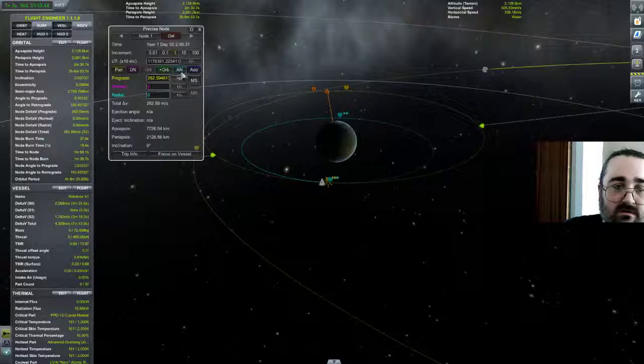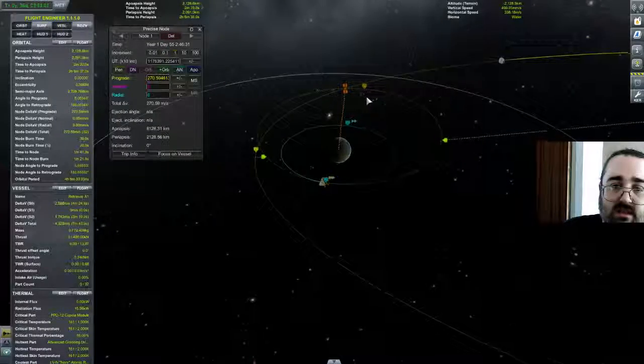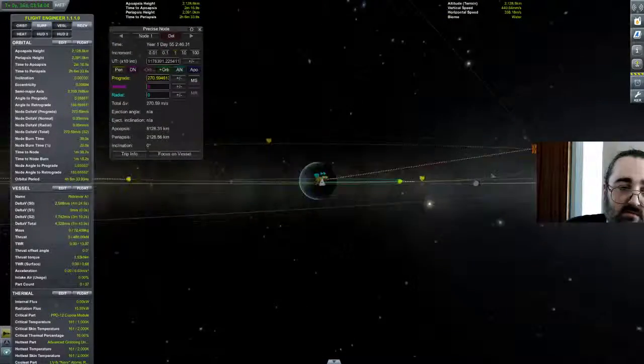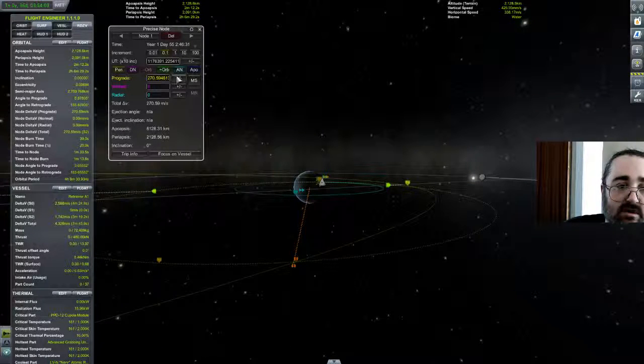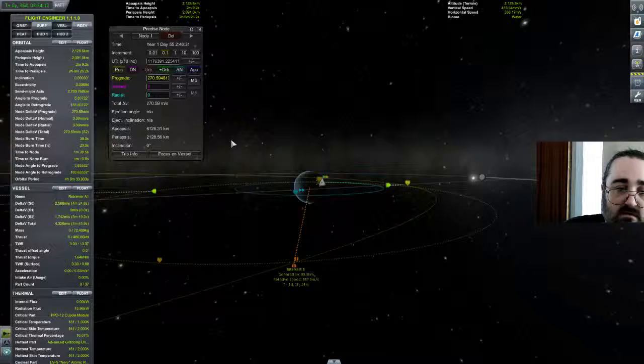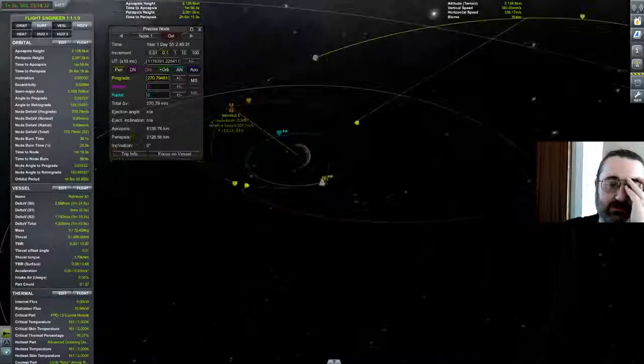Oh, that was interesting. I stole a bit back. This is not easy with PreciseNode, I have to say. Intersects at 30 kilometers — I like that actually. Now I might be able to play around with things like radial and anti-radial. Well, I'm intersecting within three kilometers if I do this burn.